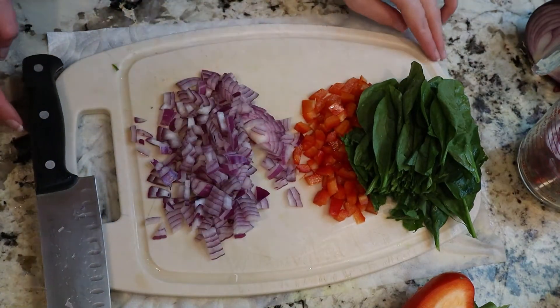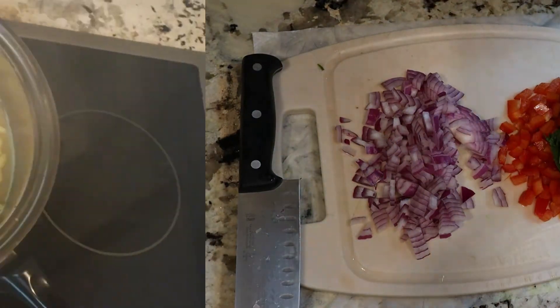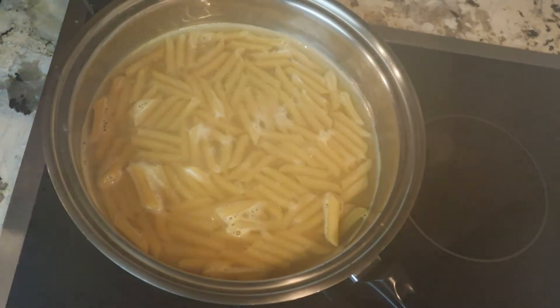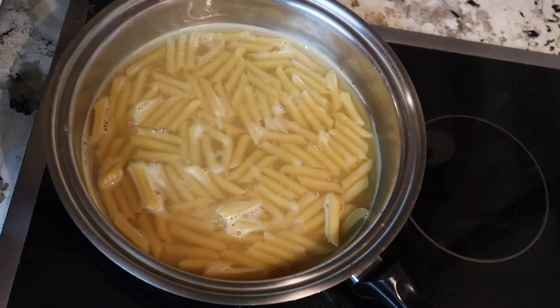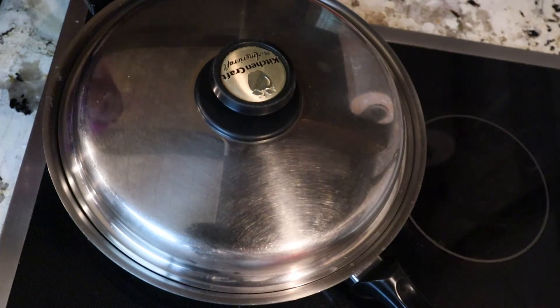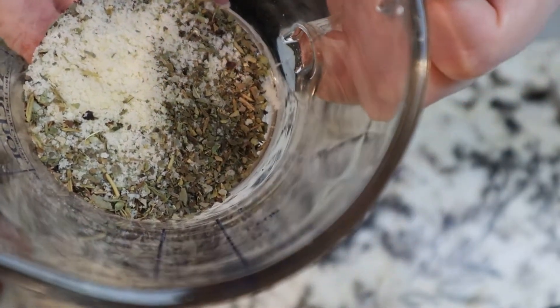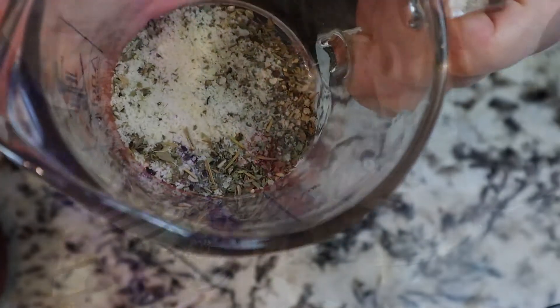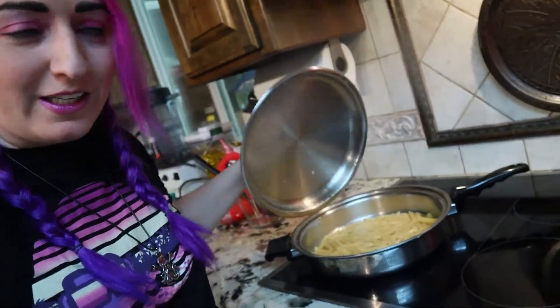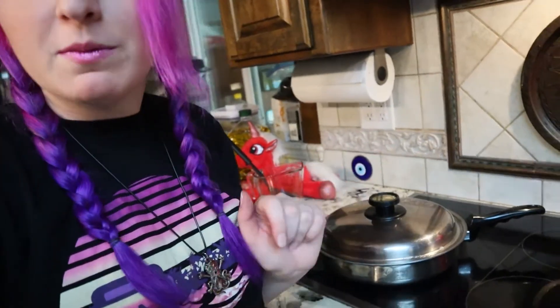Veggies are ready and now we're just waiting for the pasta to boil — and it looks like it is! So now that it's boiling we're gonna turn the heat down a little, just above low, cover it, and that's gonna cook for about five more minutes. Our spices — parmesan, salt, pepper, and Italian seasoning — are all mixed together and ready to go when the pasta's ready.